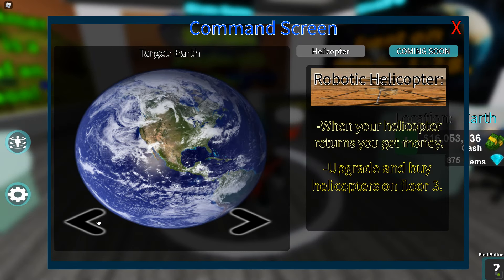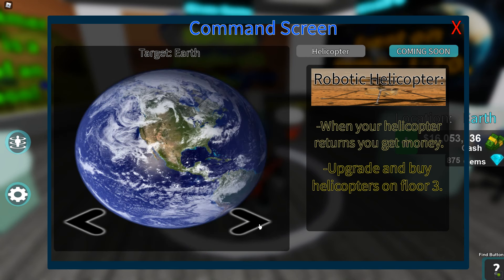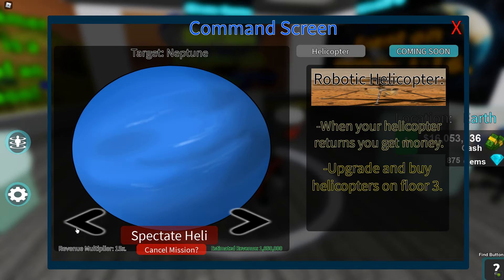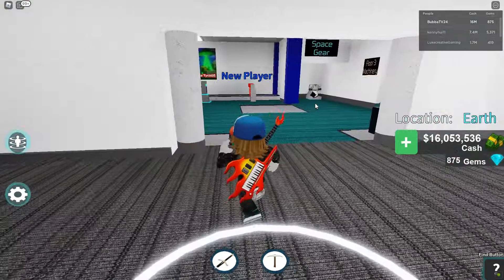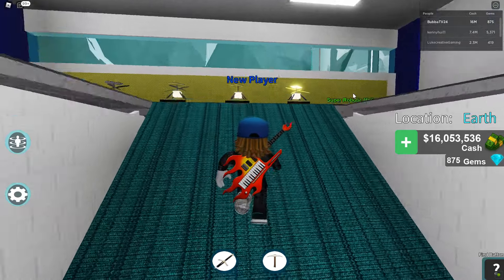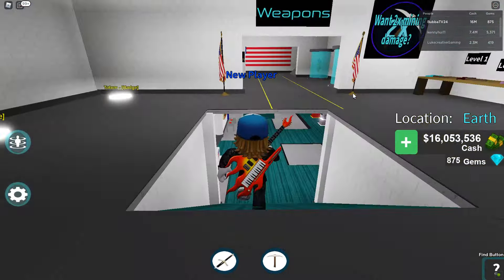If we come over here you can see the different planets. So we have a helicopter — or a heli as they call it. Basically what you do is you send them to different planets and they will come back from those planets with a certain amount of money. That is determined by what level your helicopter is. You can buy them over here and I have the level 5 one going right now.